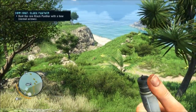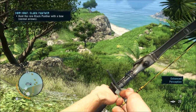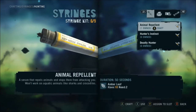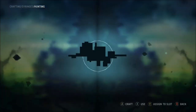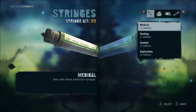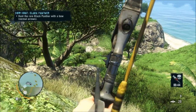I had the wrong thing set, so I crafted Hunter's Instinct and also Deadly Hunter. Hunter's Instinct allows you to see animals and Deadly Hunter allows you to do more damage. You'll want to grab a bunch of amber leaves — fortunately there are a lot around here, you can see on the mini map there's a load of them.